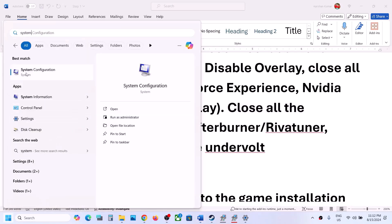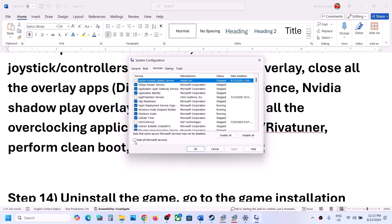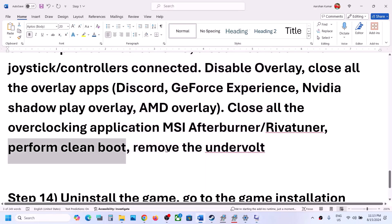Perform a clean boot: type System Configuration in the Windows search box, click on it, go to the Services tab, put a check on Hide All Microsoft Services, and then click Disable All. Click Apply, click OK, then restart your computer and launch the game. Also, if you have undervolted your computer, remove the undervolt and then launch the game.